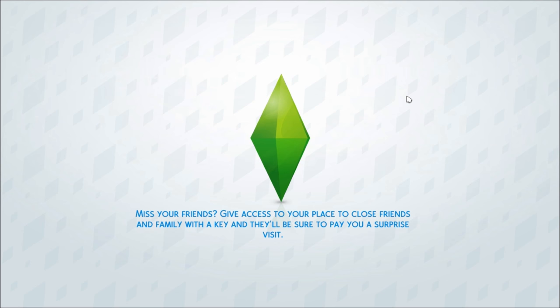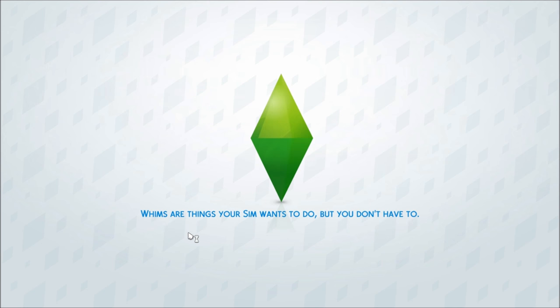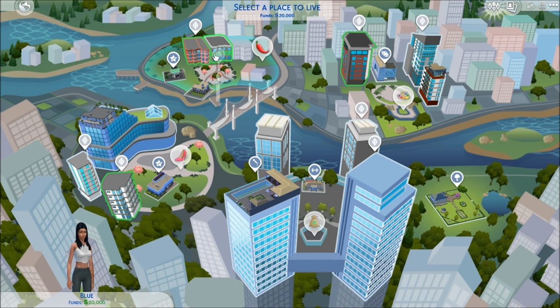We're jumping into San Myshuno. One cool feature: when you make friends, you can give them a key to your apartment so they can visit whenever — that'll be really fun to play with. San Myshuno is right here before New Crest. We have four districts: the Arts Quarter, Uptown, the Fashion District, and the Spice Market. Uptown looks like it's pretty much all penthouses — that's everyone's goal. The Spice Market is probably the most affordable and is definitely inspired by New York City.